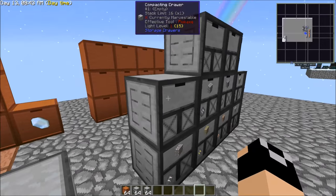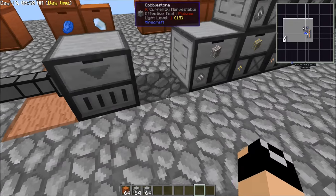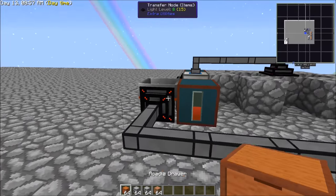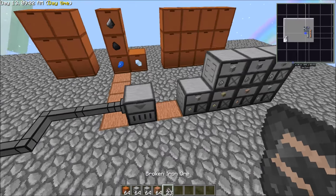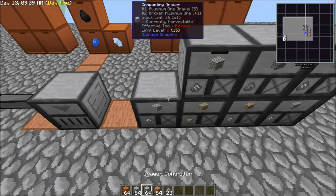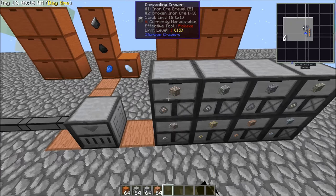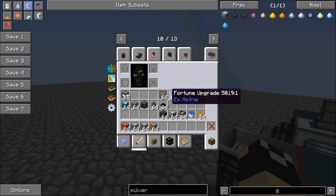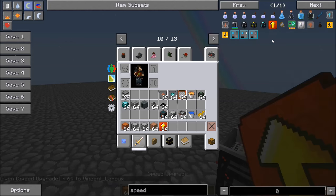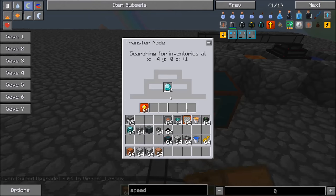Let me break these for now and hook them up to our system. So now this is all linked up. I do believe iron is one of the ones that doesn't have a place yet. So we'll put that down and into a compacting drawer and give it iron. Let's grab some speed upgrades quickly so that it moves a little bit faster. Throw that in there. Now it should move through the items a bit faster.